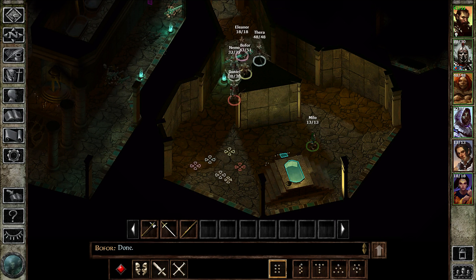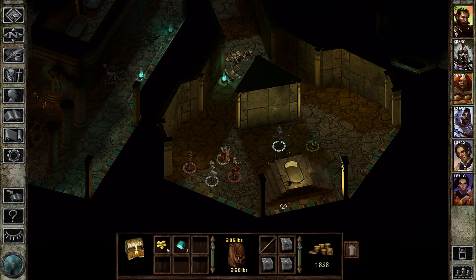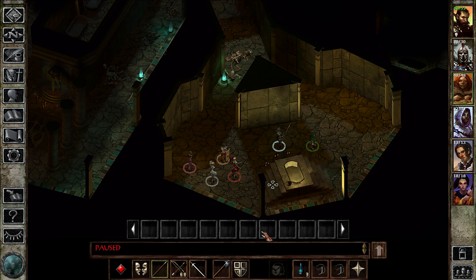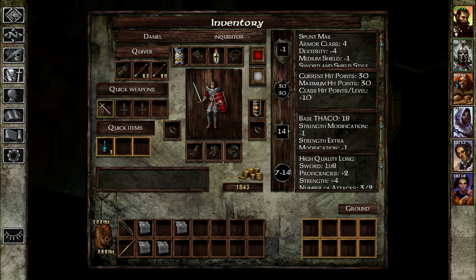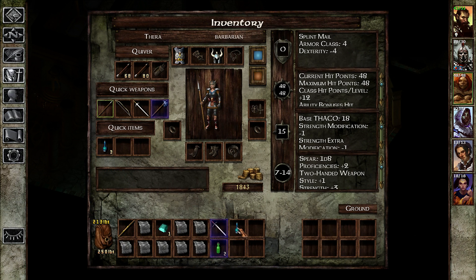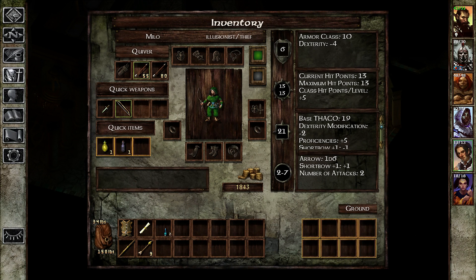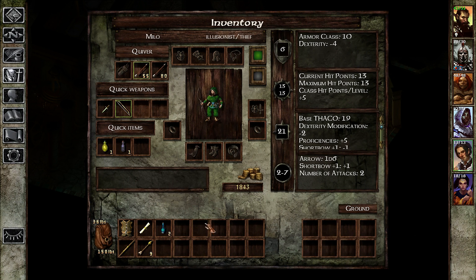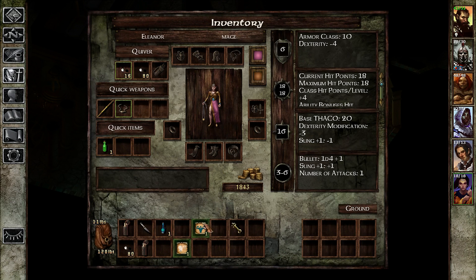Just in case there are some enemies popping up when we start looting these. I forgot to sell the pedestals. It would be a good idea to have everyone have a healing ability or spell of some sort, just for emergencies.